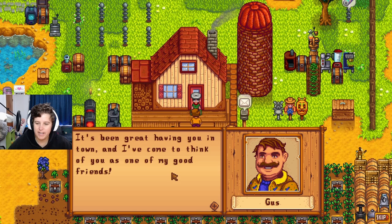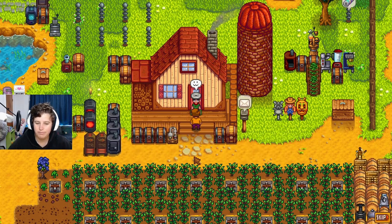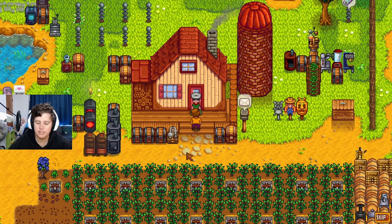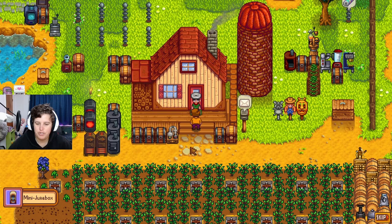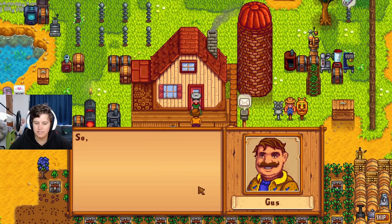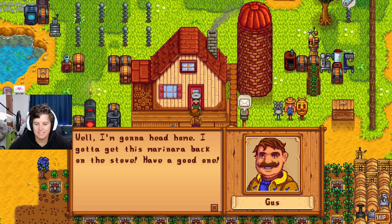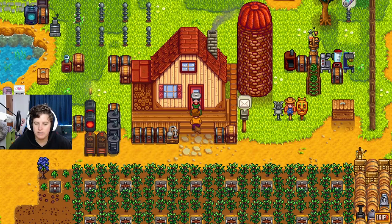What I'm trying to say is it's been great having you in town, and I've come to think of you as one of my good friends. Anyway, I came to give you something — I was cleaning out the back of the room and found this old mini jukebox. I want you to have it. It's actually an old do-it-yourself project from many years ago; they're pretty easy to make, so I brought the blueprints. I'm gonna head home — gotta get this marinara back on the stove. Have a good one, bye!